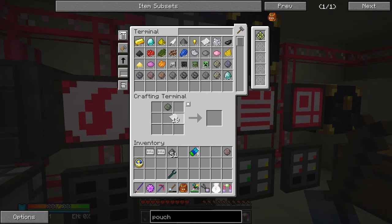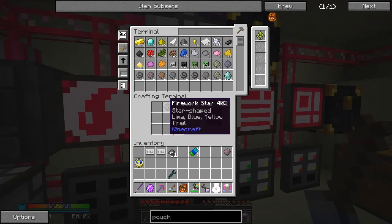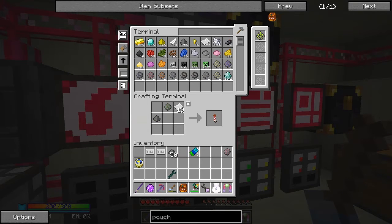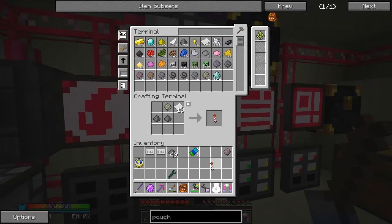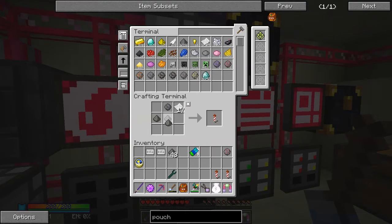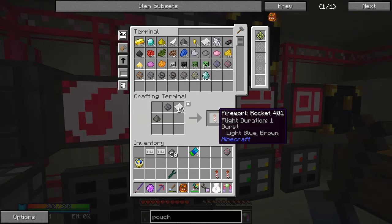So those are basically the stars for fireworks. Now we can put those together to make a firework rocket. A firework is basically a piece of paper, a firework star, and a piece of gunpowder - this makes it flight duration one. Let's make it duration two, and a different one here - a star-shaped yellow and white one - let's make that duration three.